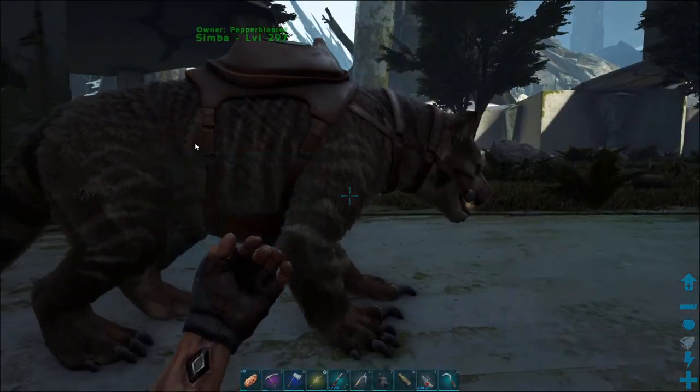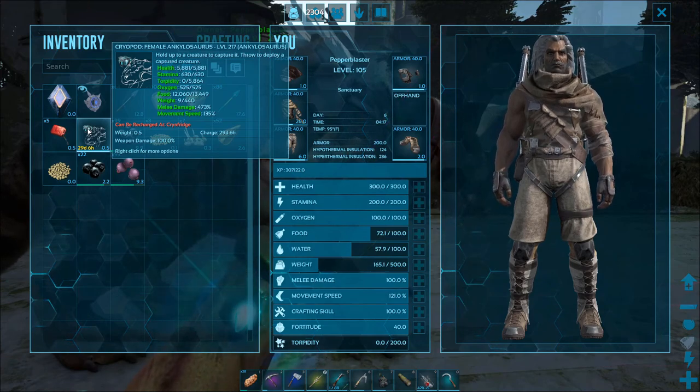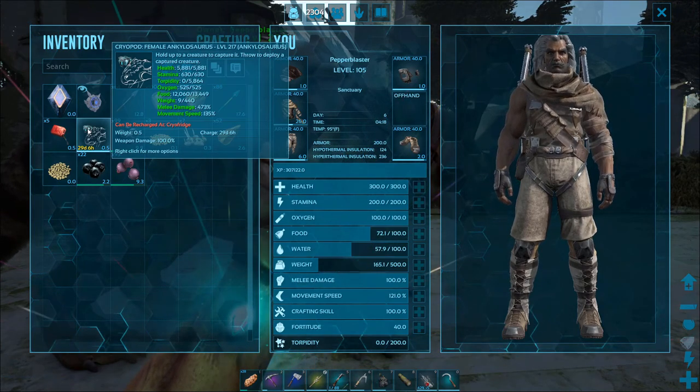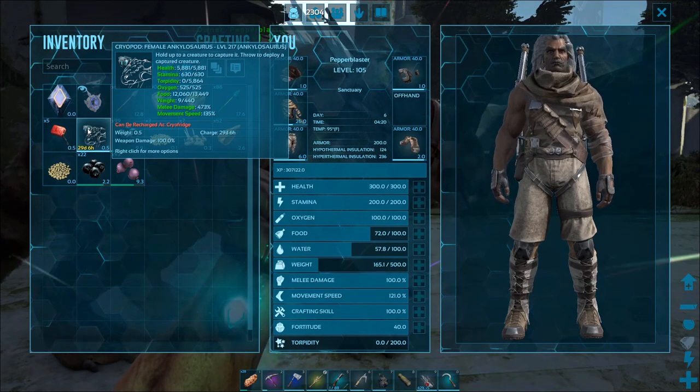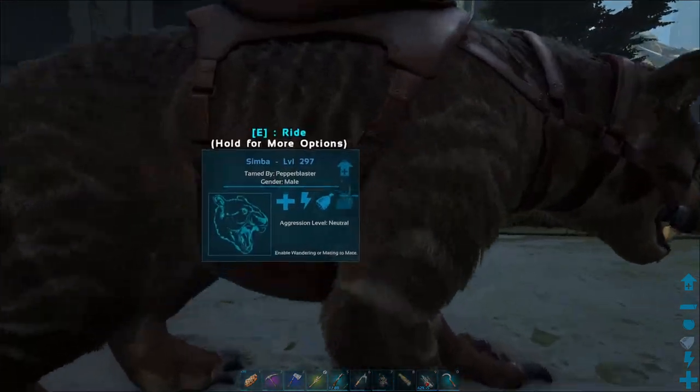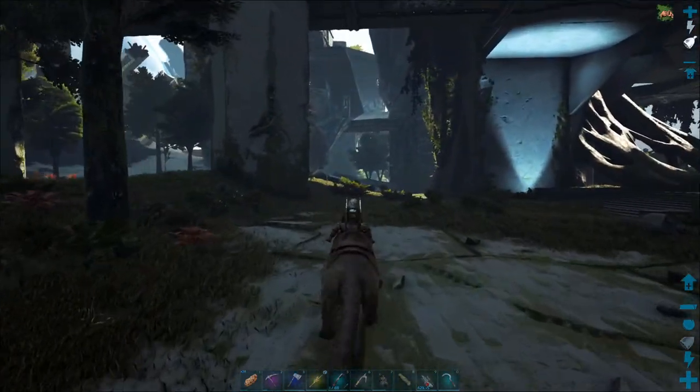I can just look at your stats here. That's pretty good melee damage. Health is average. Weight is kind of low but average. That melee damage is really good though.